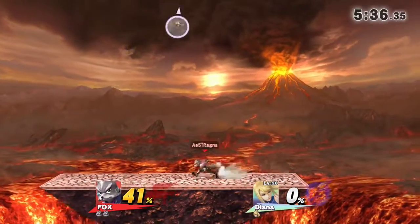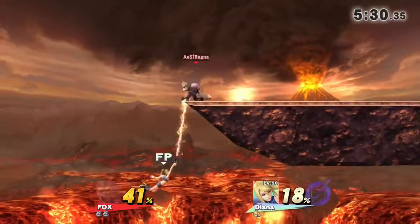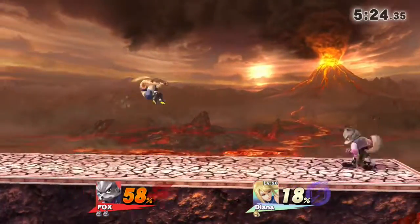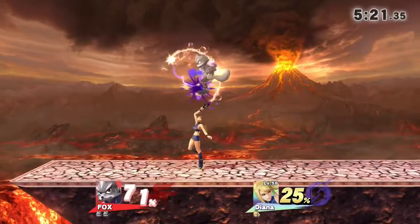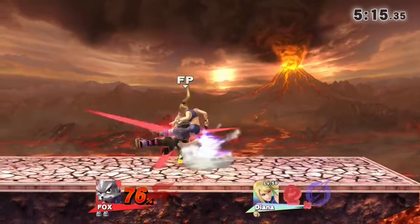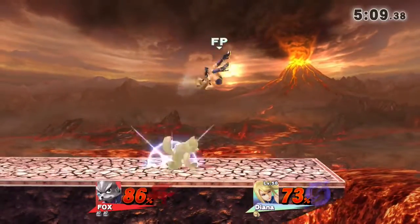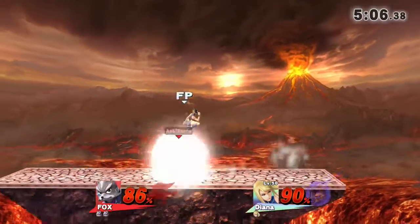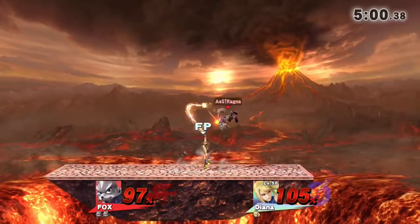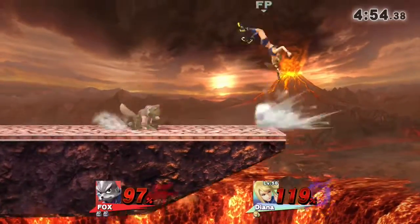A strange thing just happened with the amiibo — not exactly sure what Diana was doing there. Did she glitch out? Did she not have a jump? Well, regardless, this puts Arim in a very good lead with Fox right now at 76% on his first stock, while Diana keeps building up percentage. Arim gets like five U-Tilts in there before continuing that string, is able to dodge the grab, and gets a U-Tilt to up smash — almost killing.